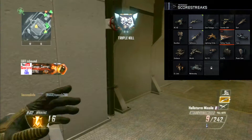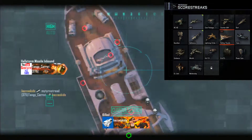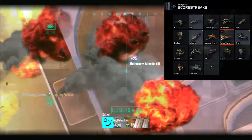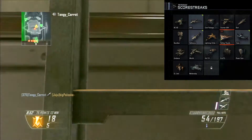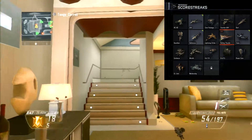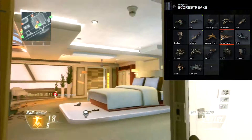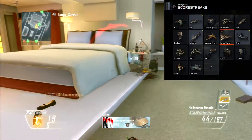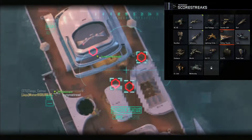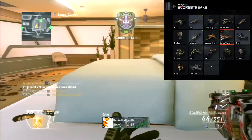For the fourth streak we have the Counter UAV which just jams the minimap, just like here in Black Ops 2. And for the fifth streak we have the Dart, which is exactly like the 100kg but you can drive it or jump in it and shoot. You can only kill one person with it — it just dive bombs if there's one or two people.